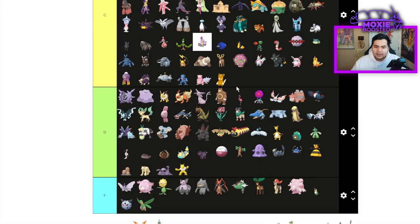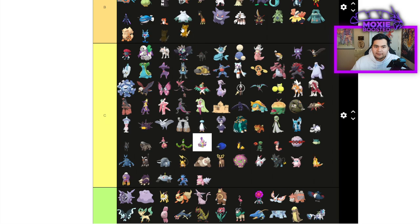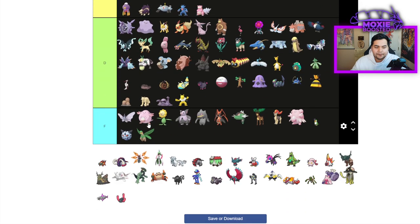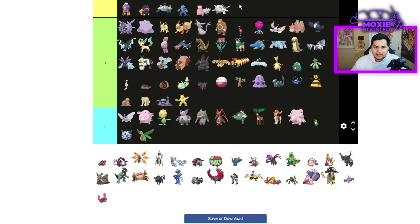Pawmot — I'm actually going to put that in B tier. Pawmot won a tournament recently and is a very solid Pokemon. It has access to Revival Blessing, Fake Out, Double Shock in Close Combat. It hits like a truck with 115 base Attack Close Combat. It's legit.